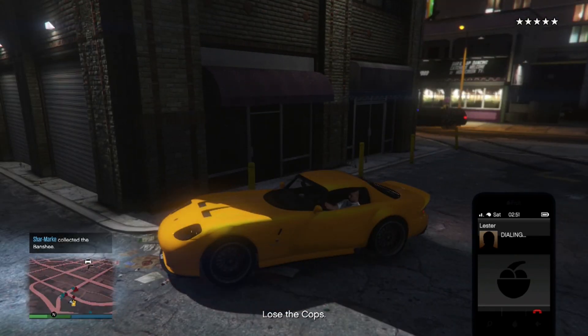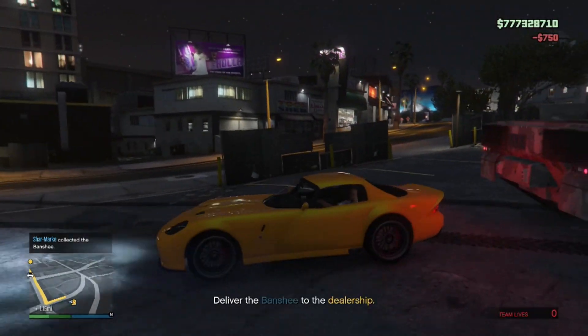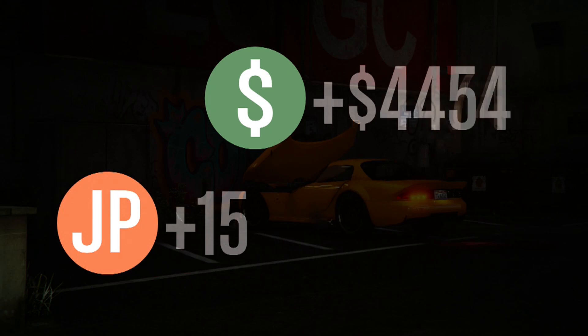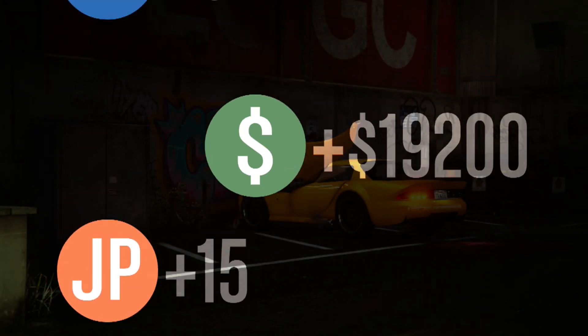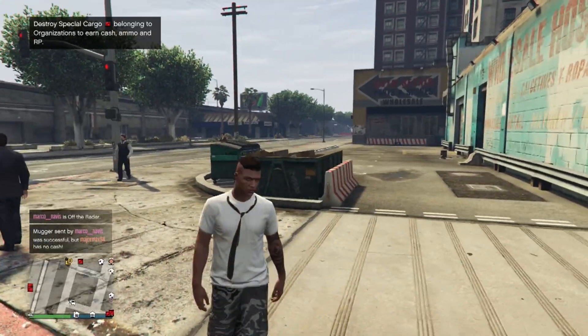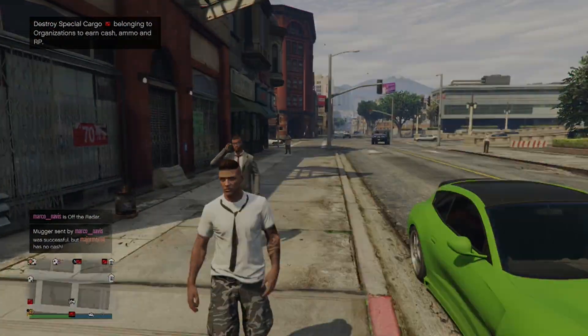When you get five stars, go to Lester and remove the cops. Then take the vehicle and deliver it. We got over $90,000 and over 3,000 RP. Thank you guys for watching — please like if you enjoyed, subscribe, and peace.